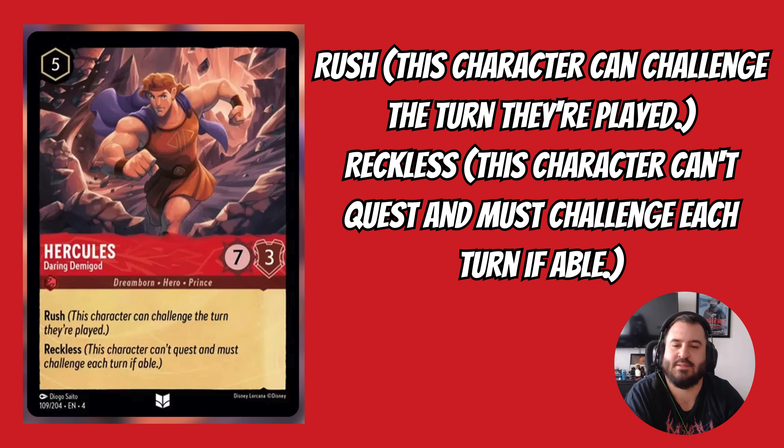This card I don't think is that good, but it is interesting as a budget option for Maui. This is Hercules Daring Demigod — a 5-drop uninkable card that's 7-3 with Rush and Reckless. It's essentially Maui but without the payoff of being inkable. This card isn't that great, but it is a budget-friendly version and I do see it being played in challenge-focused decks. It's also a great way to get rid of Queen's Castle.